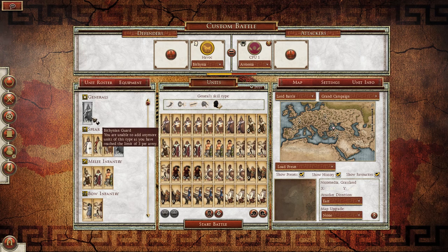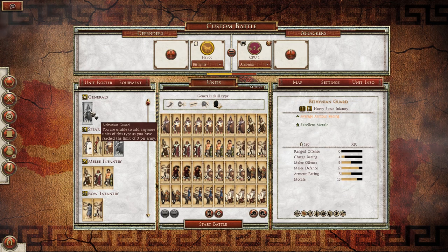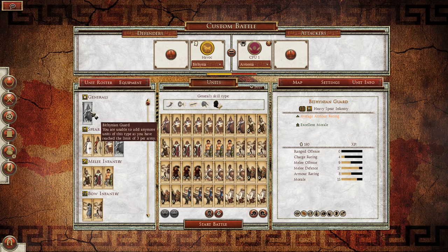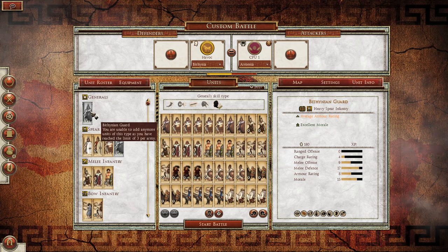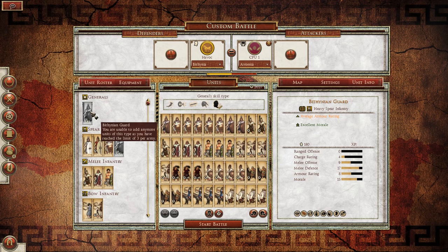Their general is only one unit — we can get the Bithynian Guard. Now these Bithynian Guard are going to actually be pretty sweet looking units. They are heavy spear infantry. Tiers do not matter at this point, at least from the last that I heard, so that tier 3 means absolutely nothing right now. Average armor rating, excellent morale. They have pretty high melee defense and very decently high morale, so they're going to be a pretty strong heavy spear infantry unit to have in your arsenal.